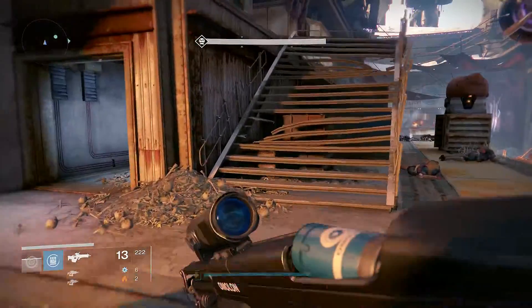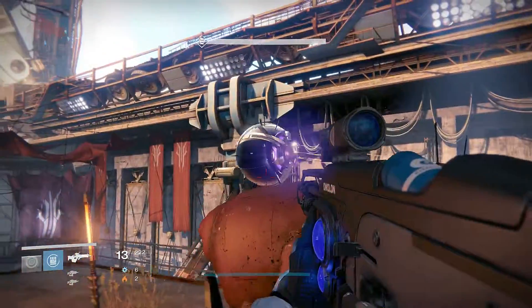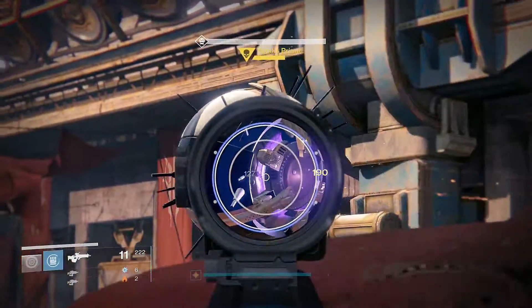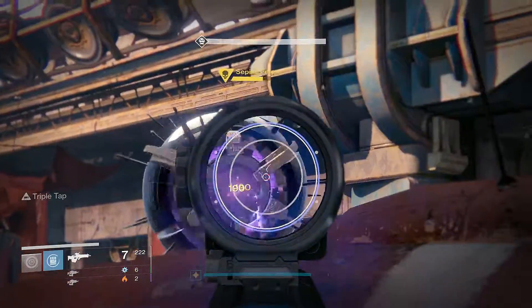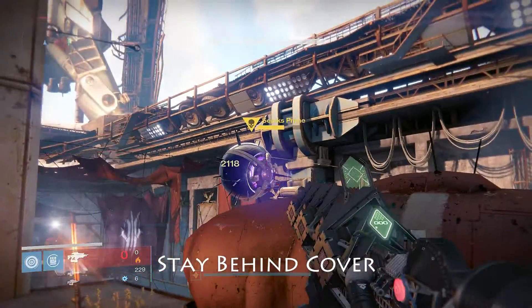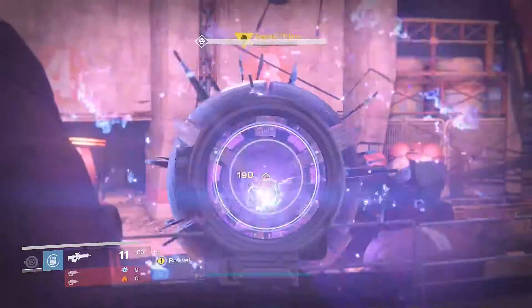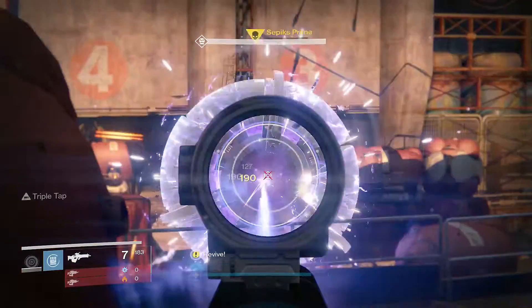Then when you get to Sepiks Prime, go ahead and run over here into this corner and he really can't hit you. I mean, he can — you get splash damage pretty much. As long as you stay safe, you're really not going to be hurt. You can stay over here all the way to the end.